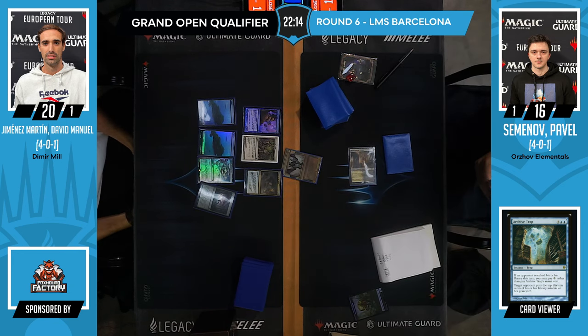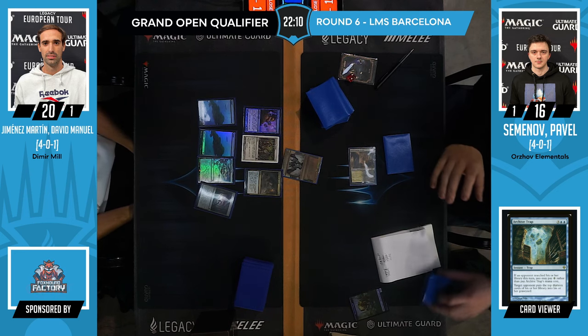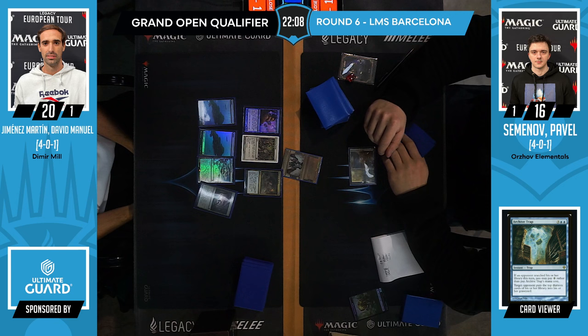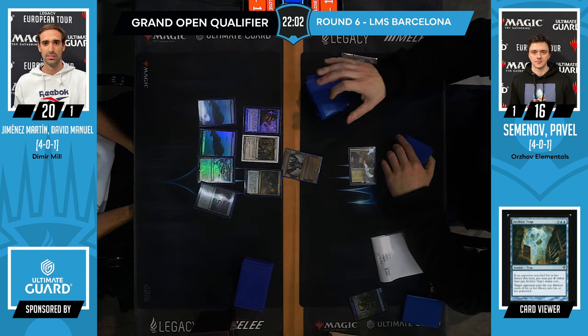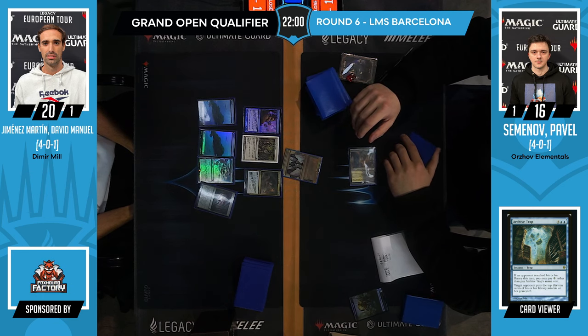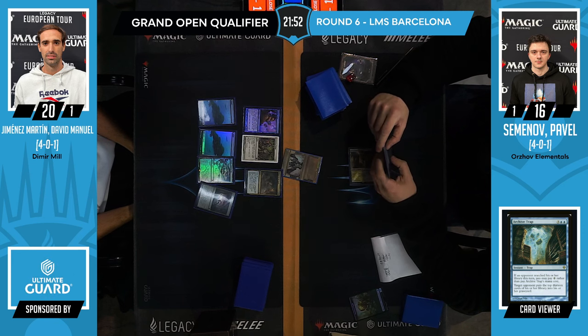Sometimes I see people siding into like 65 cards against Mill. Oh, that is a thing actually — you can sideboard up to 75 now. The rule used to be that you have to switch one for one, but now if you want to add cards to your deck, you can do that. That's actually quite interesting.